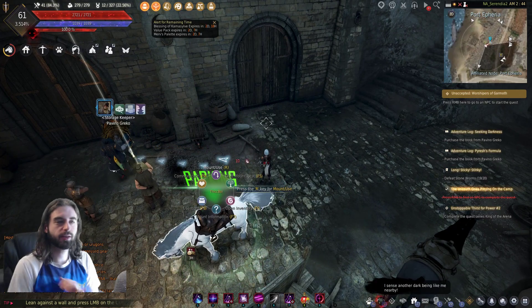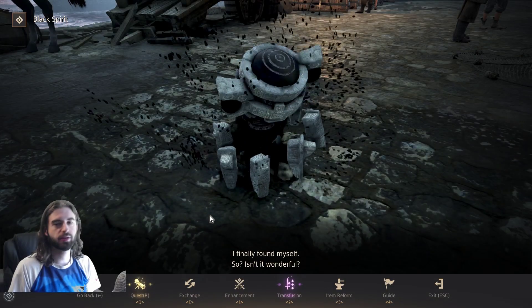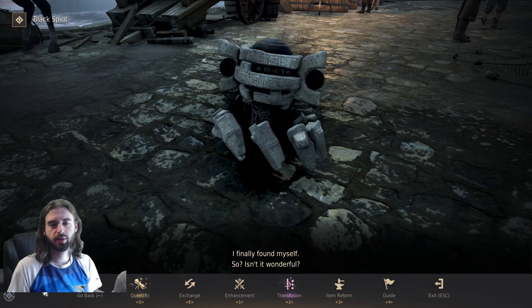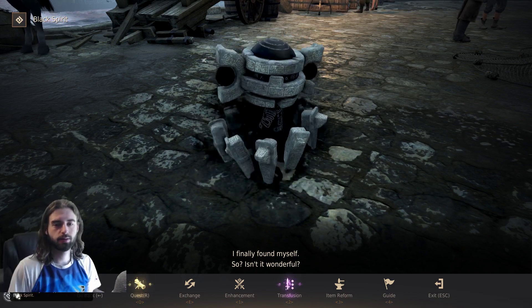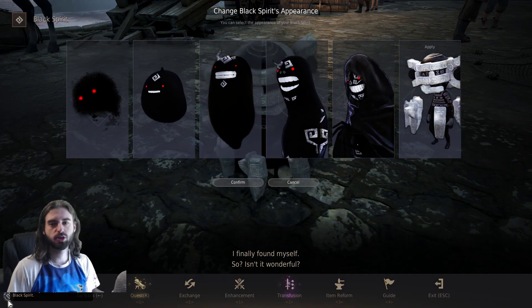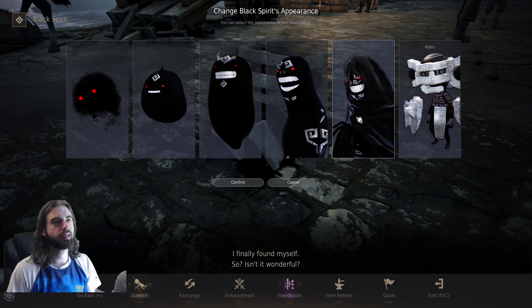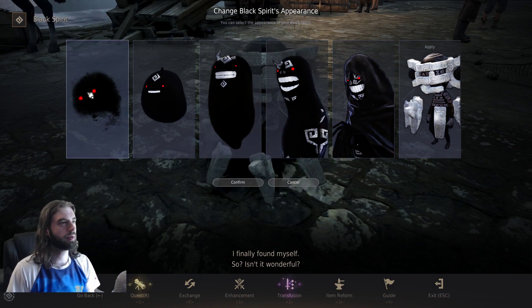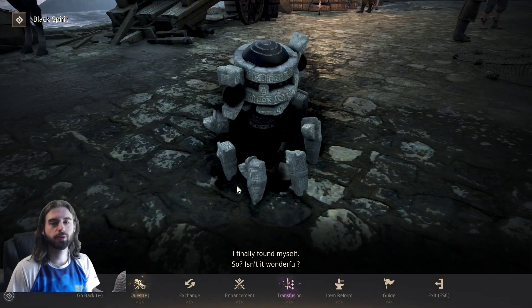The final thing we're going to cover is that you can now change the appearance of your Black Spirit. If you summon your Black Spirit by pressing the comma key on the keyboard, there's a Black Spirit icon down there that lets you change the appearance. You can make them look like whatever you want — if you want the little floating ball or something else, just click on it, click confirm, and you're good to go.